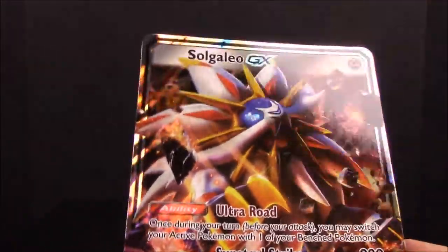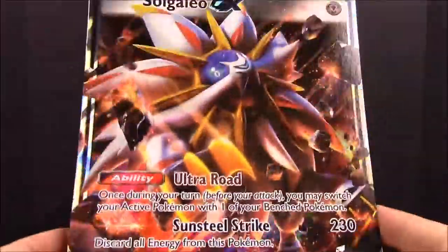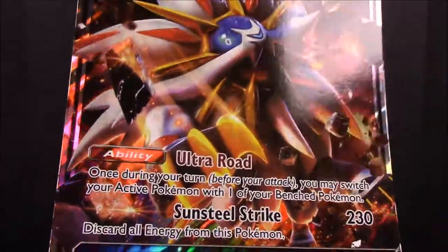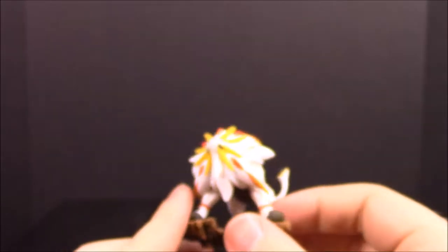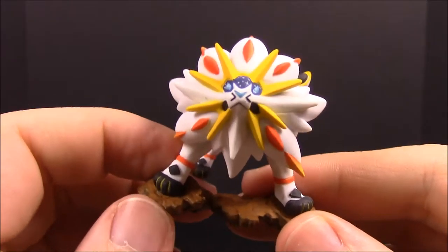So that looks like that is going to be it for this Alola collection, Sun version I guess I'll call it, featuring the Solgaleo with the giant card but no small card, which I'm a bit disappointed about. Anyway, that's gonna be it for this unboxing. Be sure to hit that thumbs up if you enjoyed, leave any comments down below, hit the red subscribe button, and we will see you next time. Bye bye!